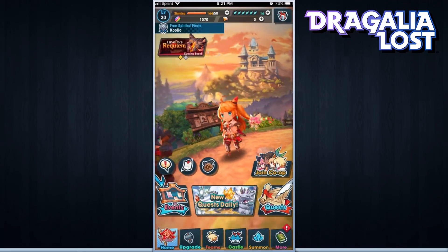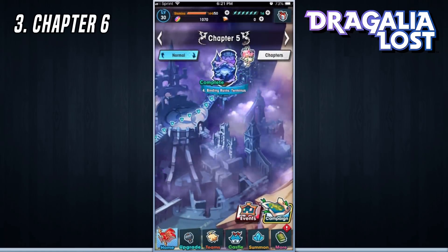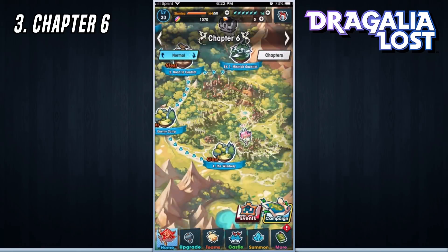For my next tip, I highly recommend that you play through the story missions first and at least complete chapter five. Once you've completed chapter five, almost every single dungeon and progression system in the game is officially unlocked.